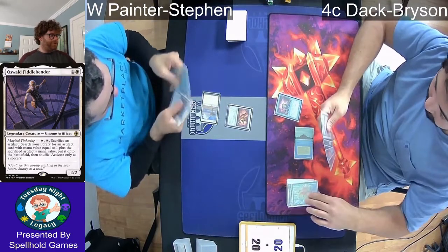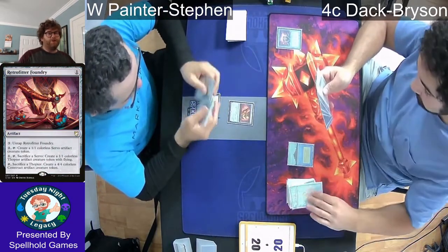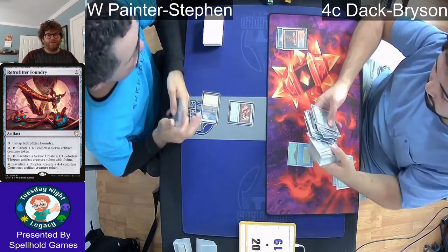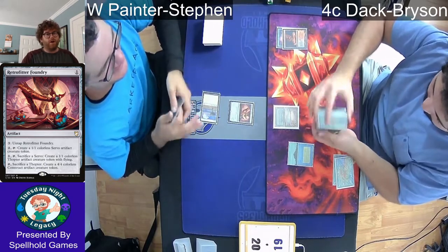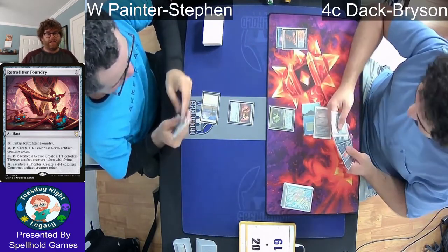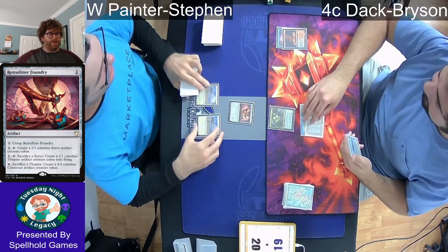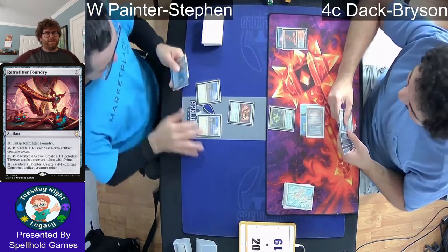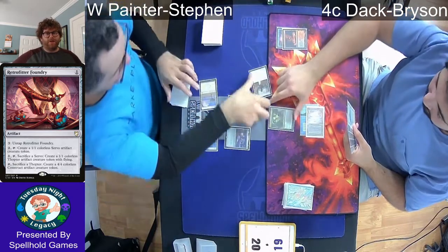So here we are in Game 2. We're going to start with a Retrofitter Foundry for Steven. Basically Steven's backup plan: if he can't combo, he's going to try to deal as much damage as possible, winning through beats with Servos, Thopters, Constructs, or Karnstructs. The Retrofitter Foundry works very well with the Urza Saga. A lot of decks nowadays just throw in that package — it doesn't require a ton of extra slots as long as your deck doesn't mind colorless mana.